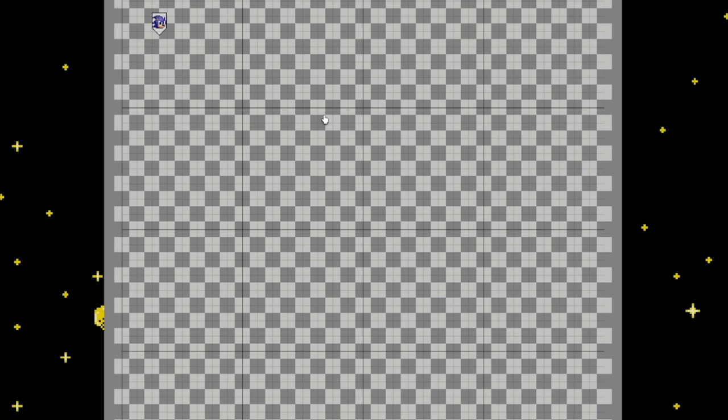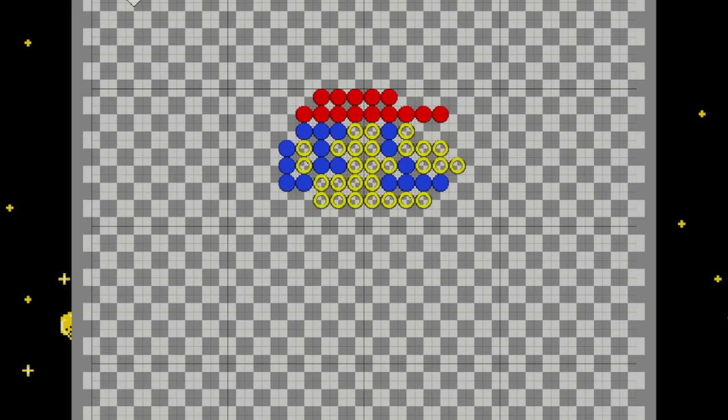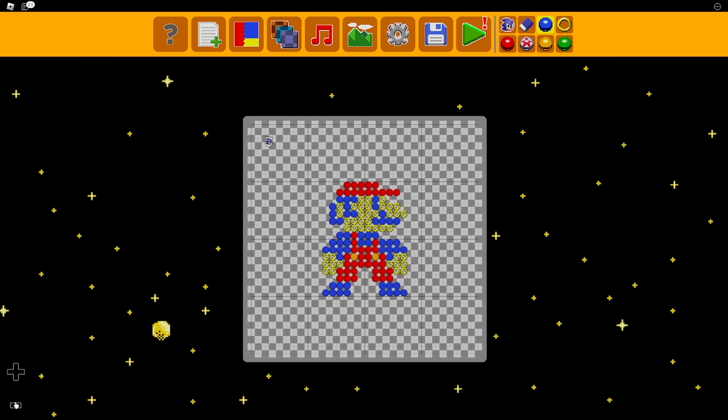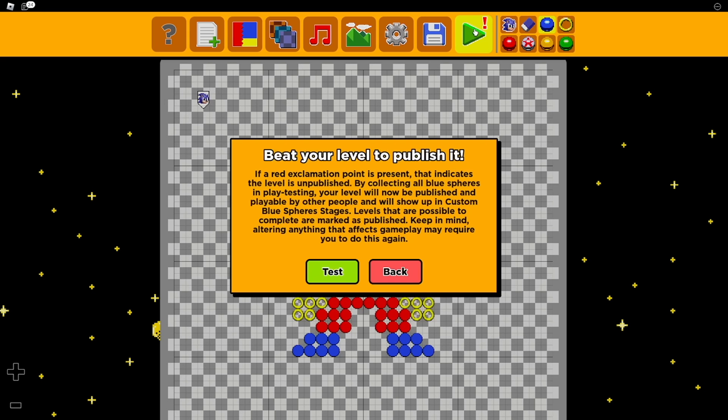Let's make our pixel art. Mario came out a little better than Sunky and it looks like it might actually be possible to beat this. Let's try it out.